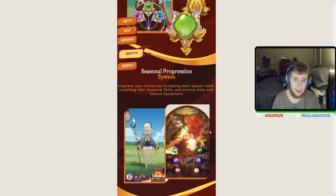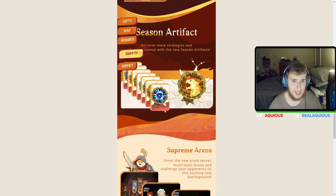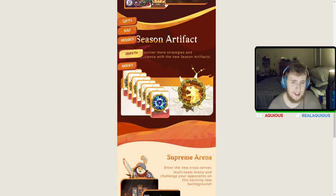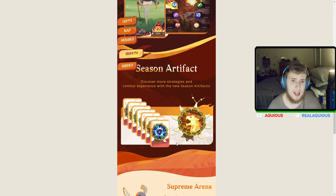So now on top of normal levels we have seasonal levels, seasonal skills, season equipment, and season charms — plus it looks like a new artifact for the season. It would be really nice if completing the zone added a new artifact to the game, and then even after seasonal skills and equipment go away, the artifact stays in the game along with the zone and the characters.